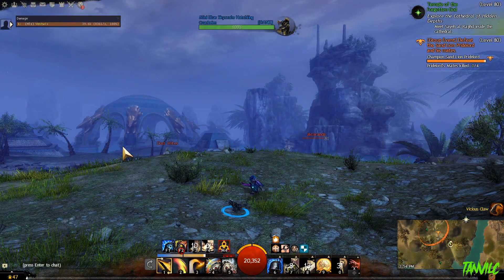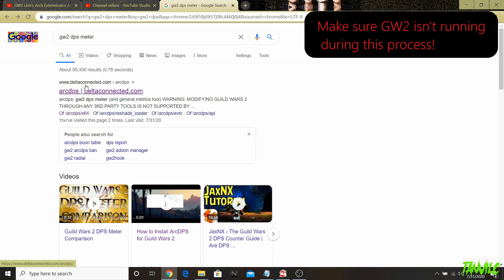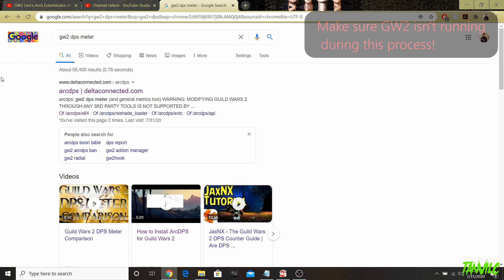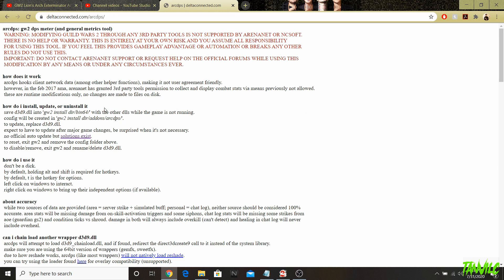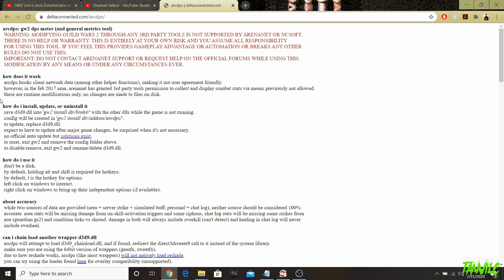The first step is you're going to want to come to this website: deltaconnected.com. The links will be down below so it may be easiest to follow the link in the description. If you want to do it manually, you can type this into your browser search bar, or just type 'Guild Wars 2 DPS meter' and it should be one of the first options. Here it is — we're just going to click on deltaconnected.com.